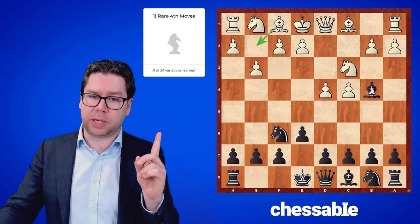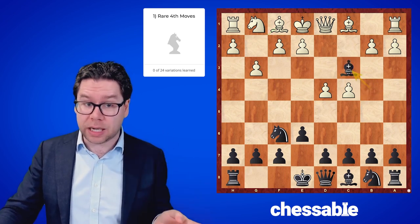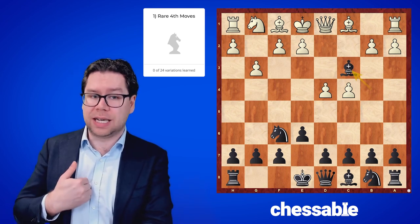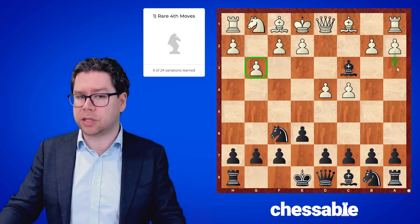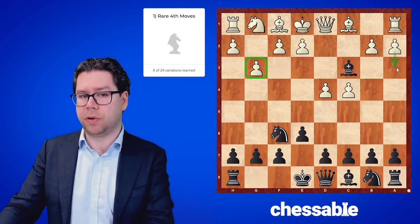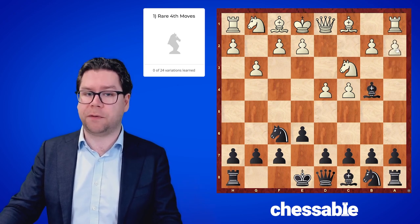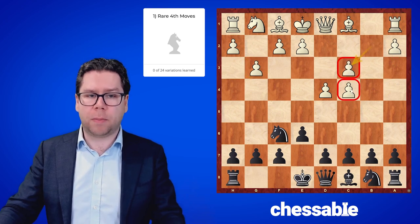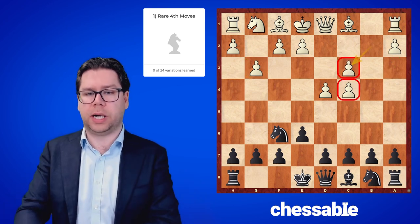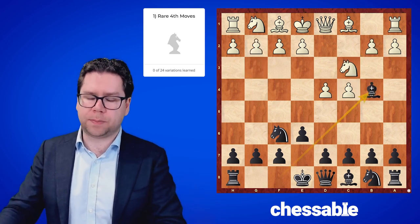I make the argument that black should capture the knight immediately. My feeling is that this g3 move is about as useless as the a3 move — essentially the same-ish line forcing the bishop to trade for the knight immediately. We look at how the problems arise with white's doubled pawns.